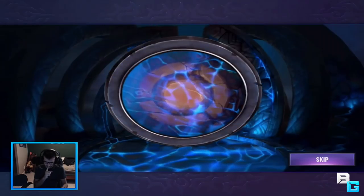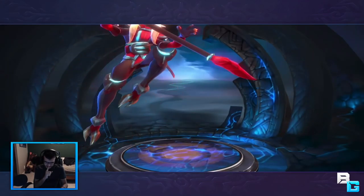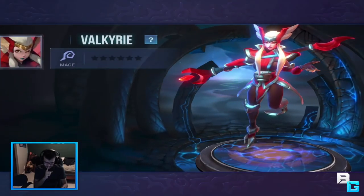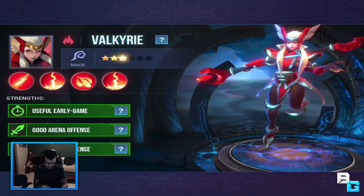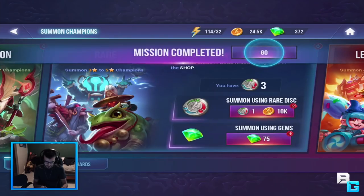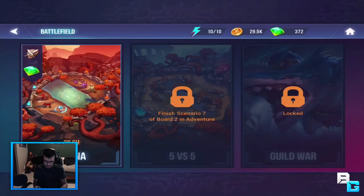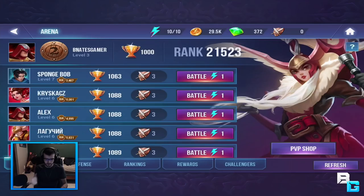So we got it - nice neat animation. Valkyrie - cool! It even tells you the strength: useful early game, good arena defense. And with arena, after you complete the entire first board you get arena, which lets you battle against other people and their champions.